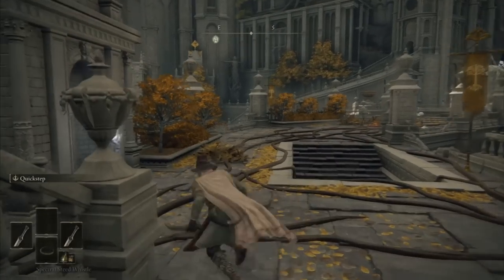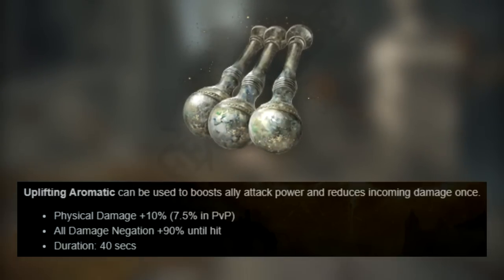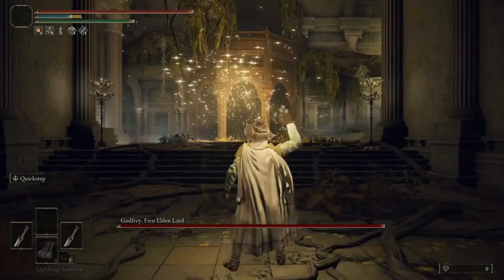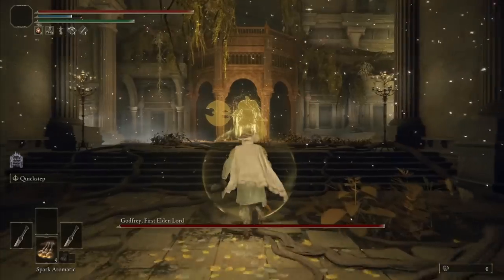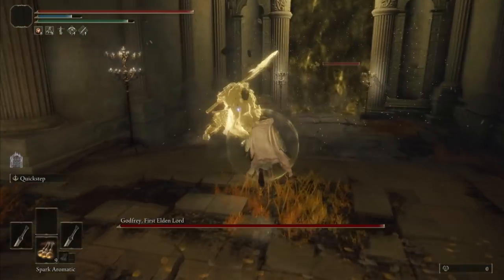Facing the Golden Godfrey. Using the Uplifting Aromatic to boost physical damage and negate 90% of incoming attacks once — this perfume works very similarly to the Opaline Bubbletear and can also be used to buff allies if you use summons or call your friends.